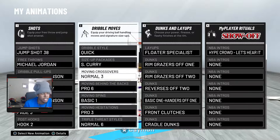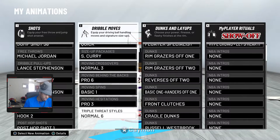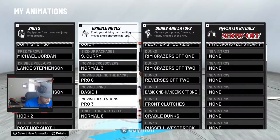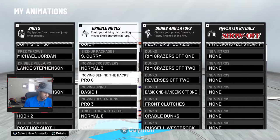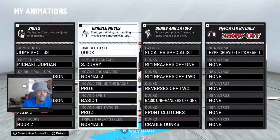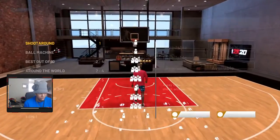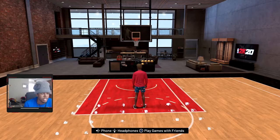Basically, a lot of sigs just go together. Like if you use certain crossovers and a certain something, you need to stick to something. But also feel free to do whatever you want with your moves — it's honestly your game, so do what you want. Triple threat style: normal 6. Moving Hezi: pro 3. Moving spin: basic 1. Moving behind the back: pro 6. Moving crossover: normal 3. Size package: Steph Curry. Dribble style: quick. So I just went over all my dribble moves — notice that certain stuff just goes with certain moves, certain stuff combos up. That's just how it goes.